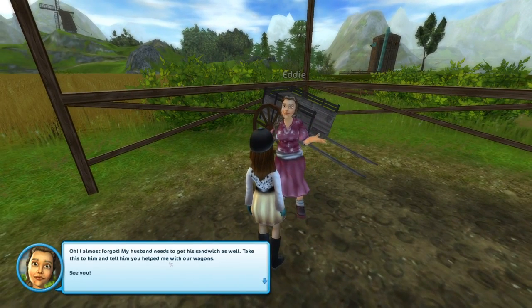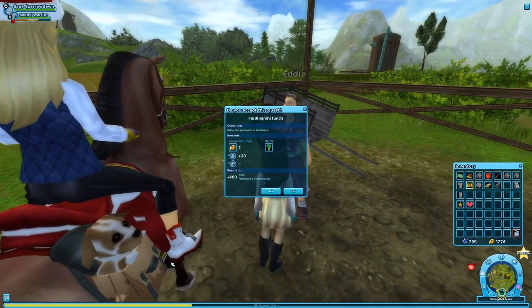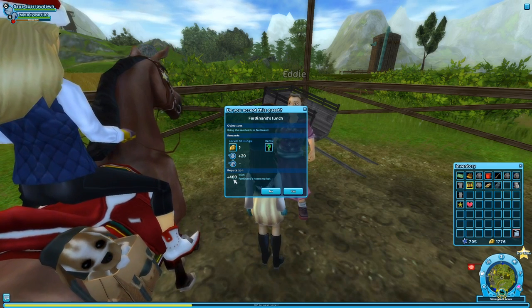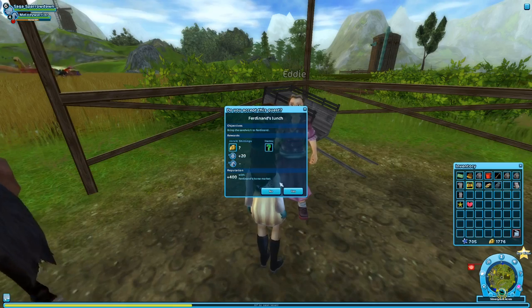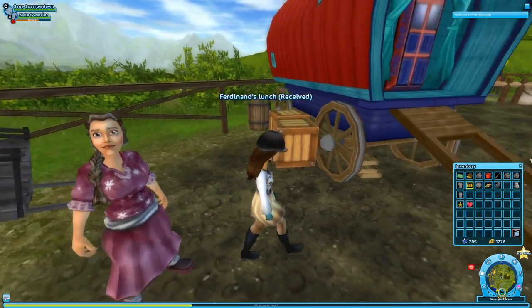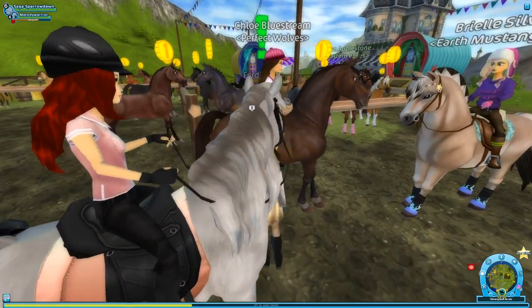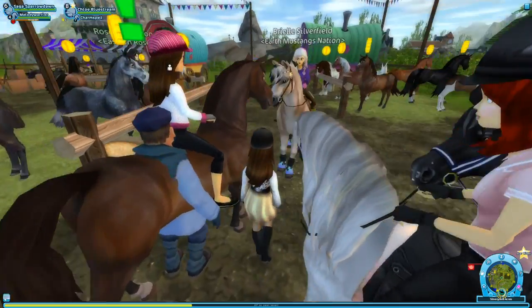Almost forgot — my husband needs his sandwich too. Take this to him and tell him you helped with our wagons. We get another mystery item, and look at that reputation — you bring him his sandwich and you get a huge reputation boost with him! That is awesome. Let's come over here to Ferdinand — he's kind of stuck between somebody right now.